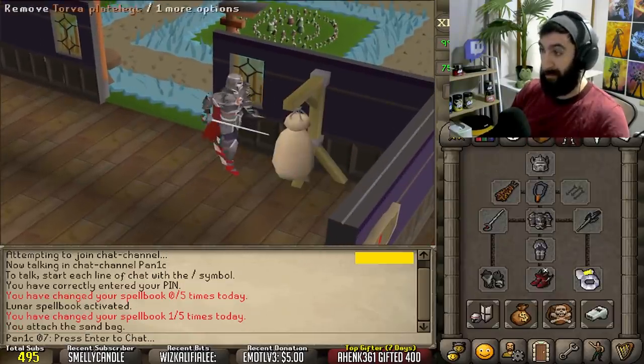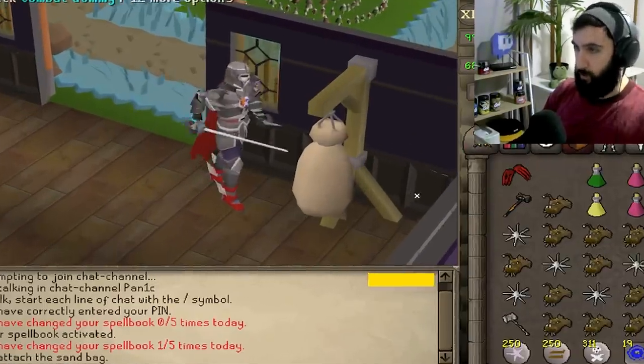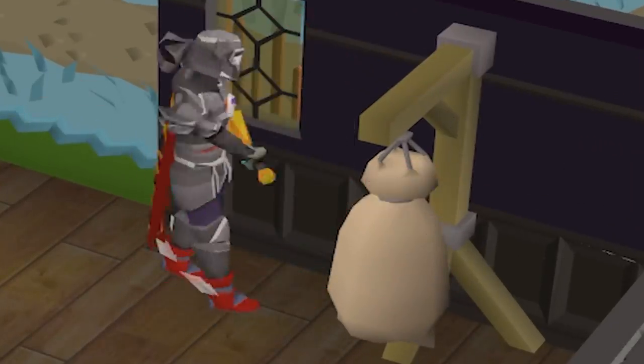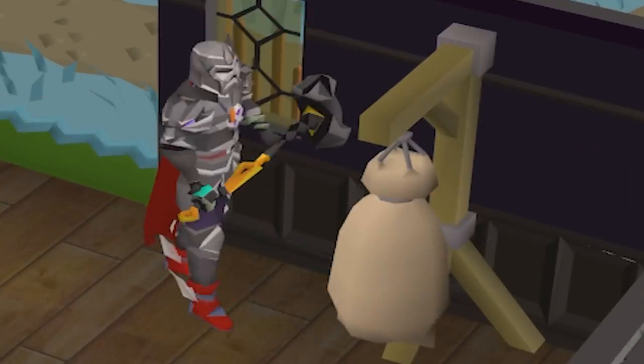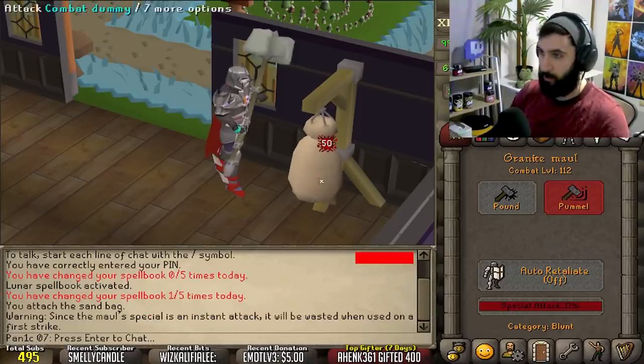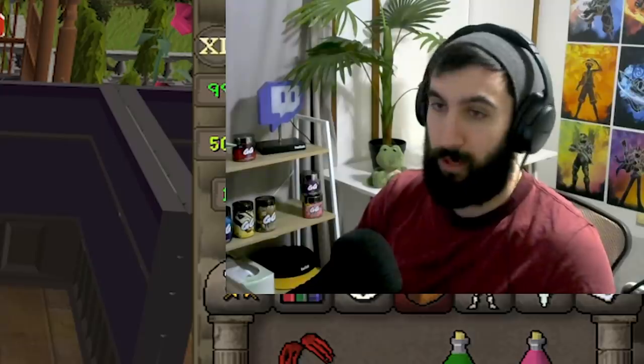Today we're using full torva in max strength at only 112 combat, which is pretty cool. We can hit a 55 with a rapier, an 89 with the claws into the 67, and my favorite of the max sets by far is the 50 with the granite maul. Today I don't think we're gonna do too many fancy combos, maybe a few.